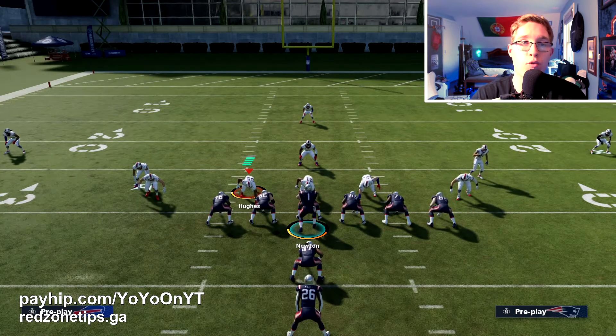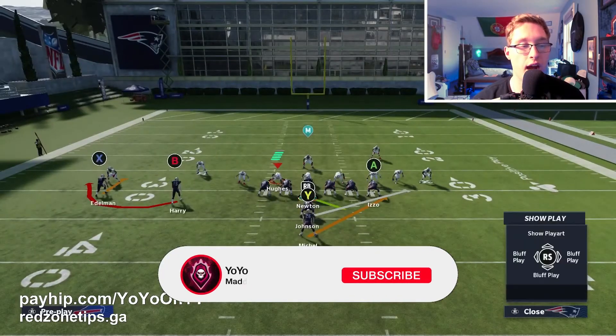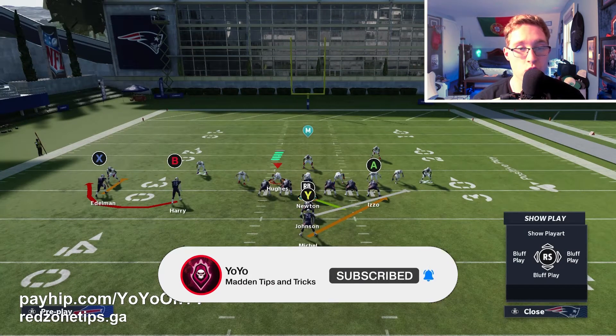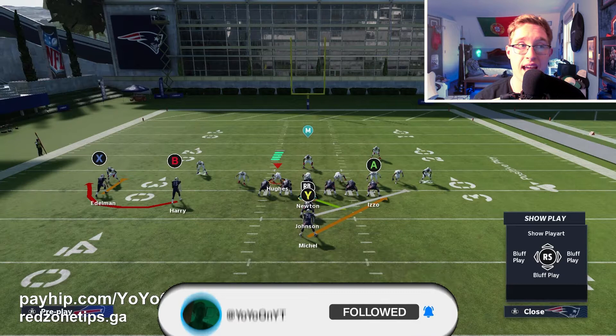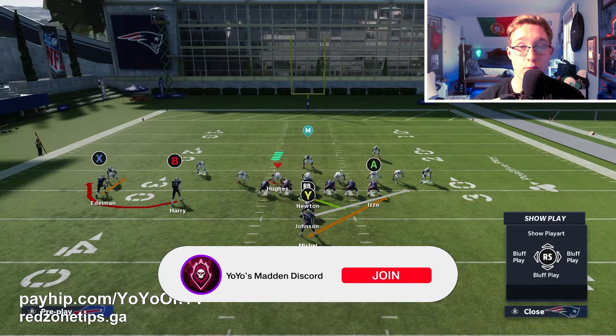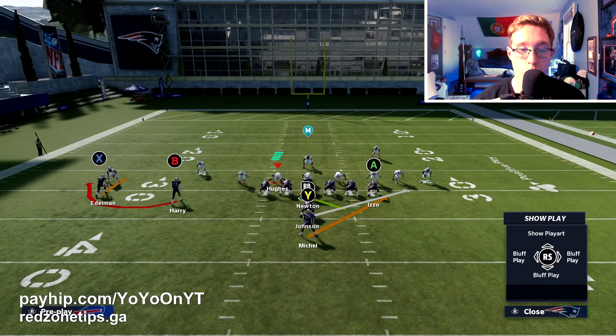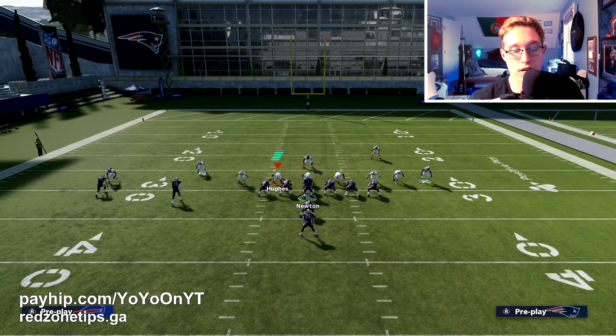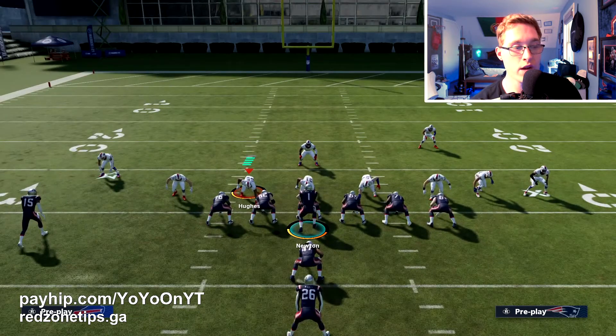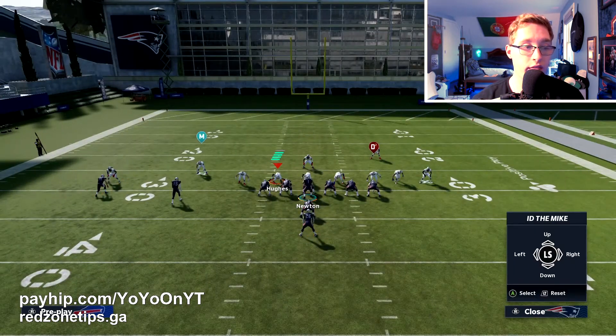Now we move on to the runs out of I-Form Slot. The first play is Stretch Alert Bubble. For the stretch and the dive the setups are essentially the same. For the stretch, slide protection to the right since we're running a halfback stretch to the right, then ID the mic on your opponent's user player, and double team the best player on that side. The key read here is watching the cornerback, safety, or linebacker on the bubble screen side depending on your opponent's formation.